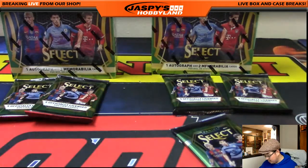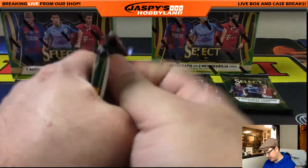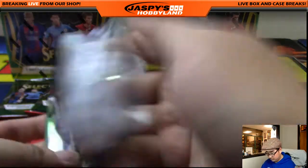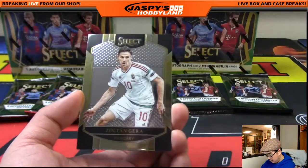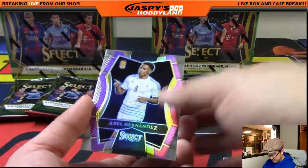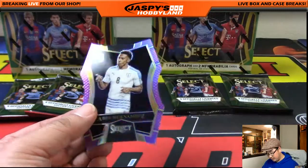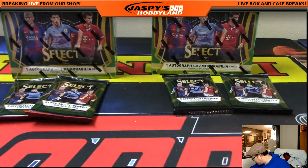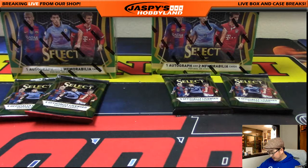Thin pack here — let's see what we got. A die cut, Abel Hernandez. There's Isco, out of 149 — purple die cut. We're looking at another relic and an autograph between Justin and Michael. Good luck, guys.